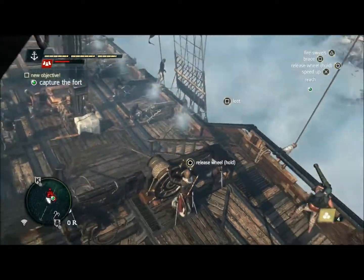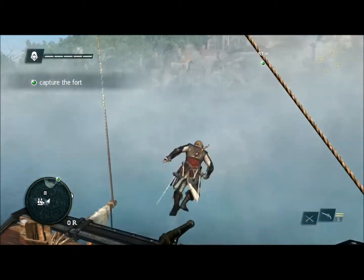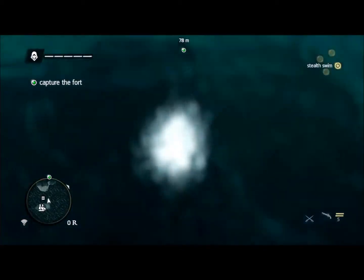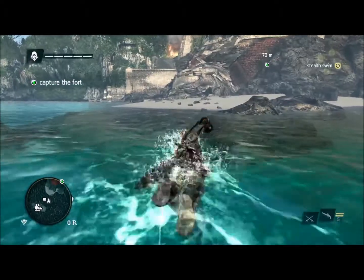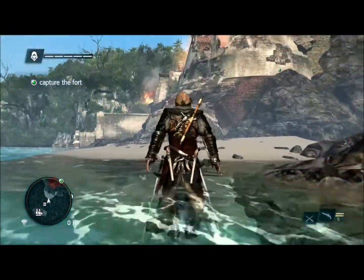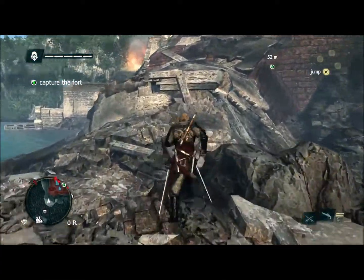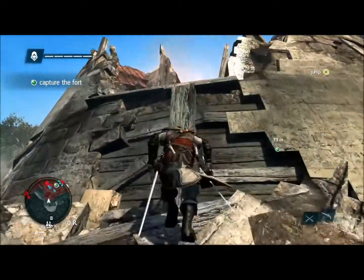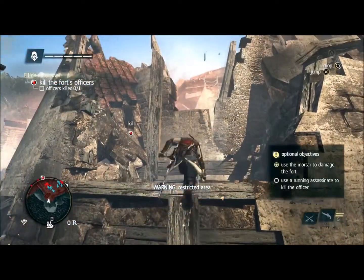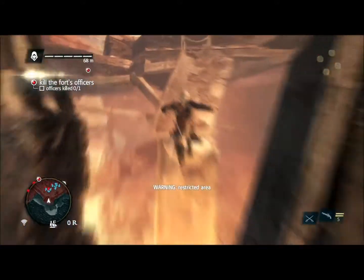Now that the towers are down, we need to infiltrate to capture this fort. To capture a fort, you need to find and kill the fort commanders. Seamlessly, we go from the naval straight into the fort tower we just destroyed. The seamless concept was something we knew we needed to push, because it brings the gameplay and immersion to a whole new level. There are multiple entrances that we can take, some faster than others. And as you enter a restricted area, Edward will put his hood on, giving you the cue that things will get more dangerous.